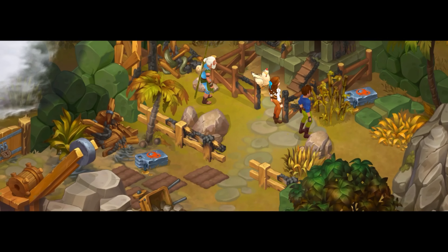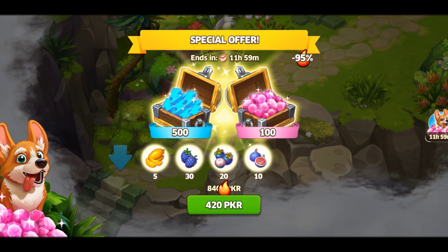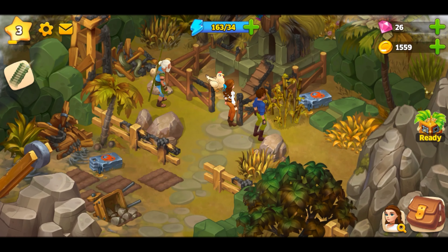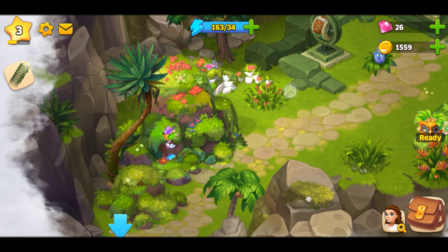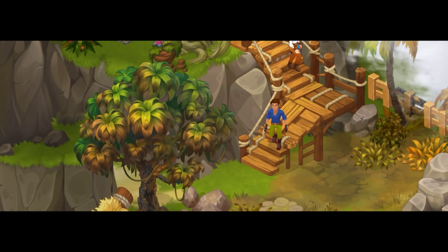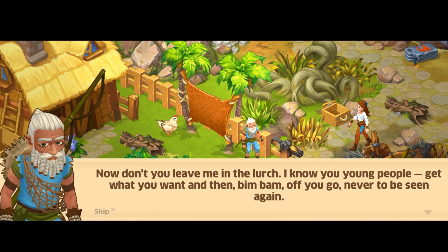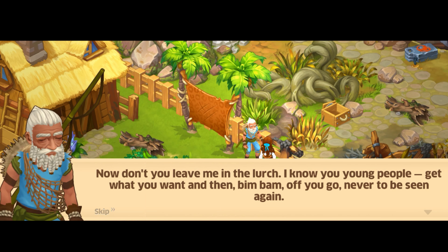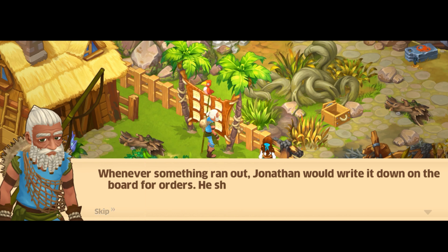She heard us! She will give him some food. Let's go back to the farm. By clicking the arrow we arrive at the farm. 'Don't leave me in the woods — I know you young people get what you want and then bam, off you go, never to be seen again.' He knows the new generation! Whenever something ran out, Jonathan would write it down on the board for orders — he shared everything with me, may the great spirit bless him.